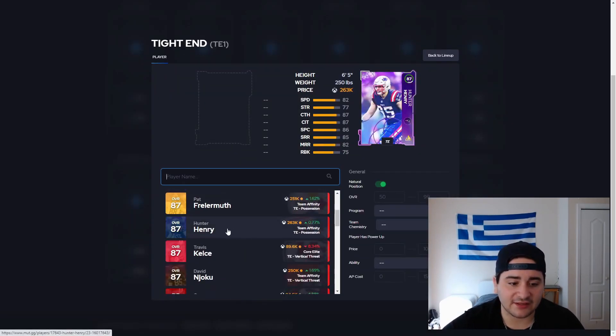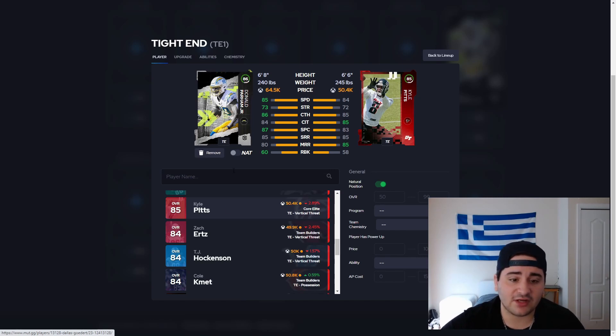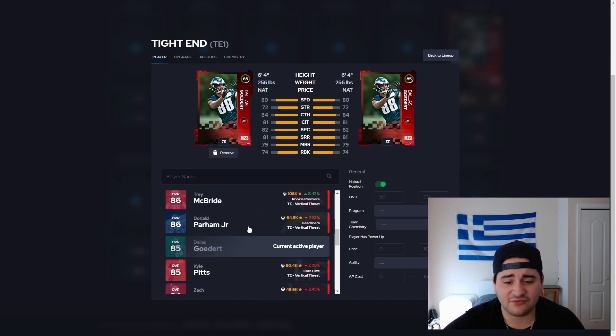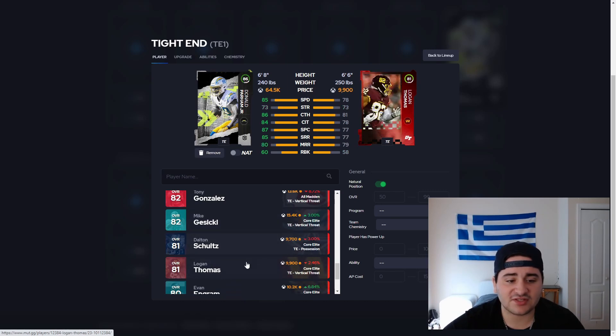Now let's talk about tight end — this is a crazy position. My honorable mention is Donald Parham — this dude is literally the biggest game changer. He's easily the best card in the game, maybe Randy Moss gives him a run for his money. Donald Parham is currently going for 64k. If you don't have enough for Parham, go with 50k Kyle Pitts — Kyle Pitts is basically a slightly downgraded version of Parham, a little shorter with stats one below. Darren Waller for 37k offers some speed and is right behind those two. Those three are very very good.